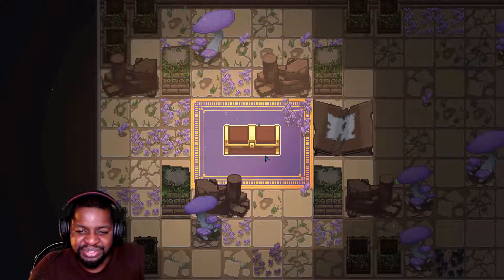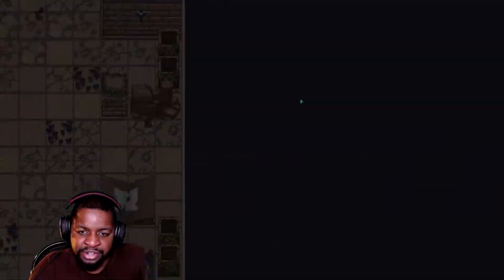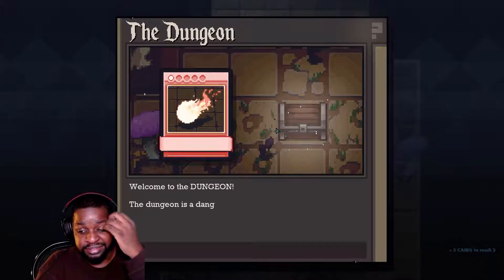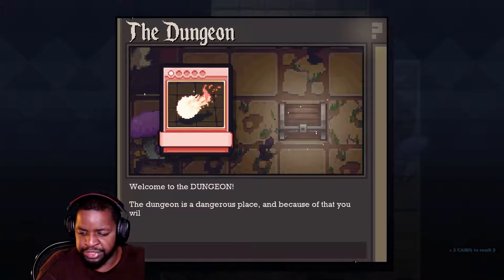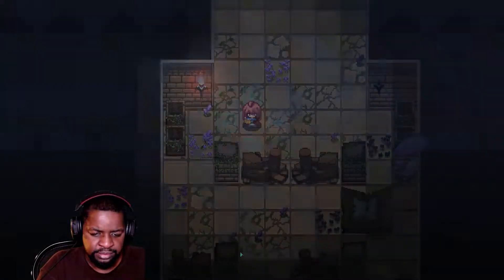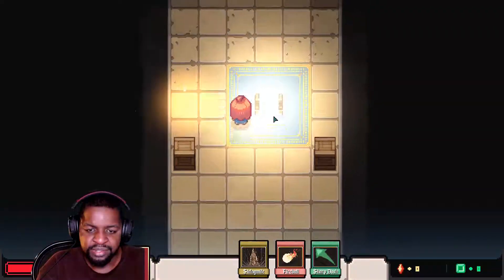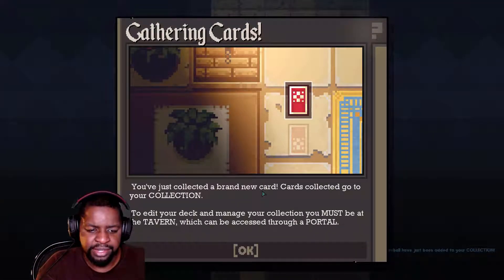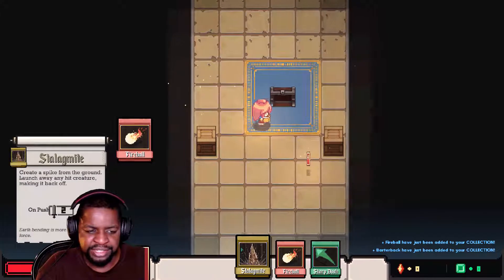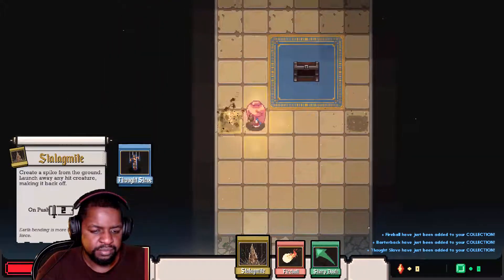The treasure I need to reach is way up there — I'm starting so far away. It says three cards to reach, and I'm not sure what that means yet. I got some new cards and I have to go back to the dungeon into the tavern to use them. Okay, I get it.